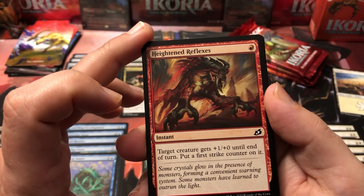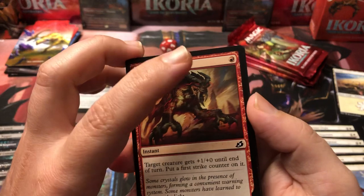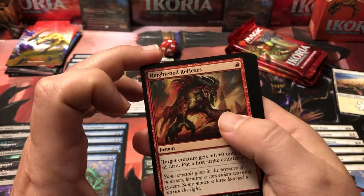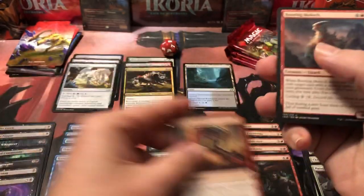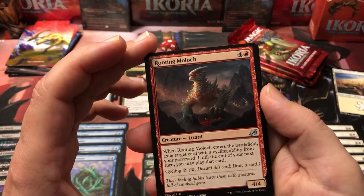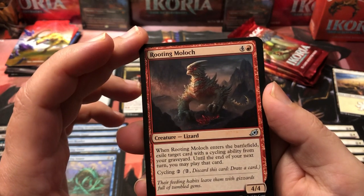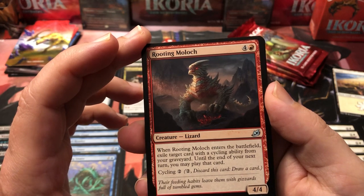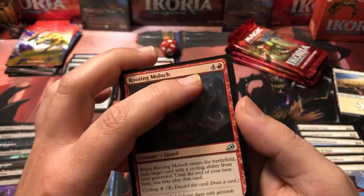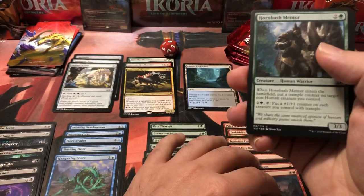Heightened Reflexes gives your creature plus one until end of turn and puts a first strike counter on it, so it can take out one of their creatures with no risk to your own — all for one red mana, not bad at all. The Mulmuk has cycling; whenever he enters the battlefield, exile target card with a cycling ability from your graveyard, and until the end of your next turn you may play that card. So if you hard cast him for five you get to recycle one of your cycled cards.